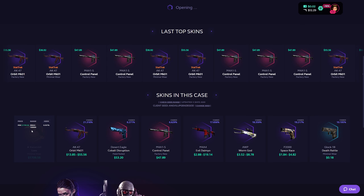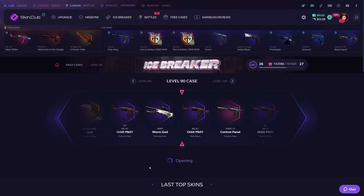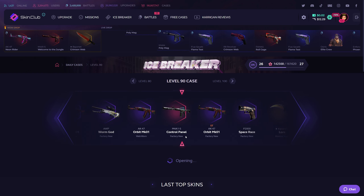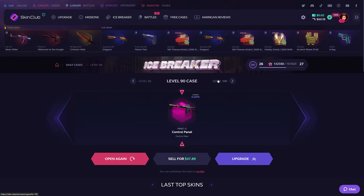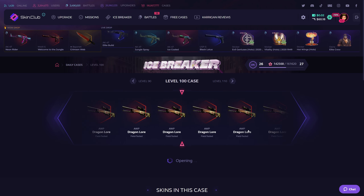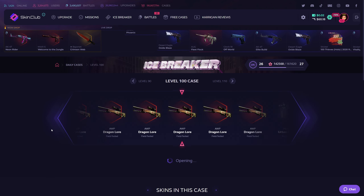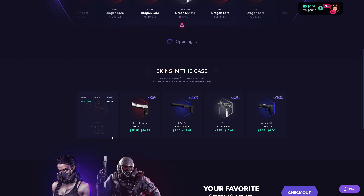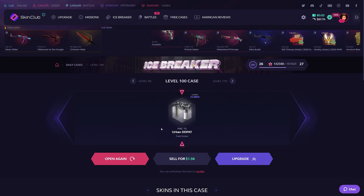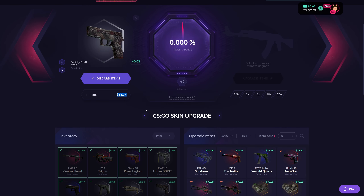Level 90 case — a Karambit Lore. I will get this one day. Just keep trying and one day you will land it. I get a Control Panel, factory new, $47. Let's freaking go! Level 100 — Dragon Lore in here, a field tested Dragon Lore. What did I get? A $1 item. So only from the free cases I have $61.